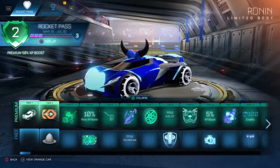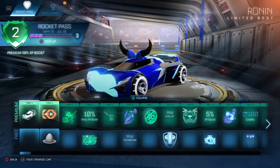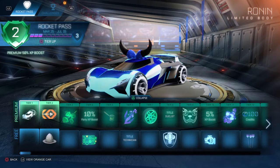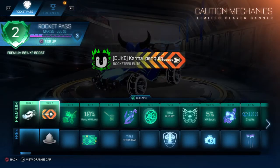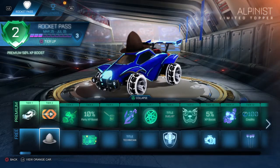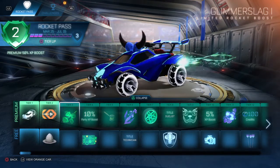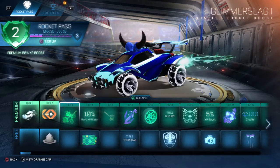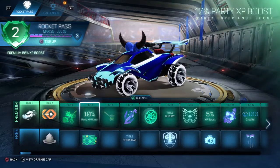The first thing we get is the Ronin Limited Body — actually quite a nice car, very nice car. It reminds me of the Takumi, or that very flat car that you can get. Tier 2 is this very standard Caution Mechanics Limited Player Banner, and you get this Alpinist hat — very dark, it's a bit weird. Tier 3, the Glimmer Slag — quite a nice one, but I reckon it gets quite annoying after some time.